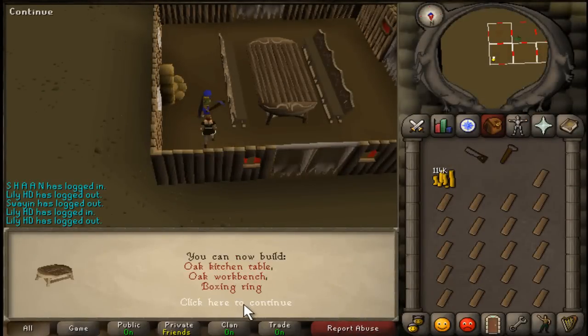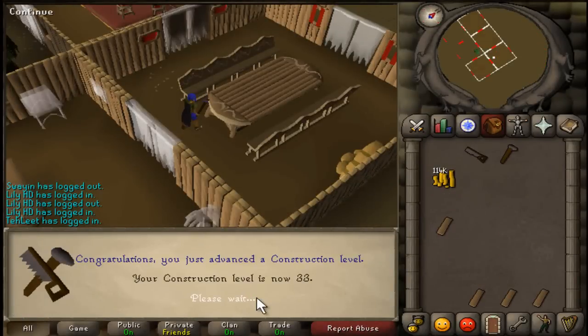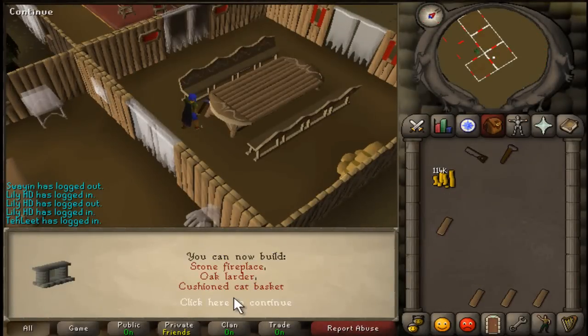A kitchen table, an oak workbench, and a boxing room — nice. Level 33: stone fireplace, oak larder, and a cushioned cat basket.